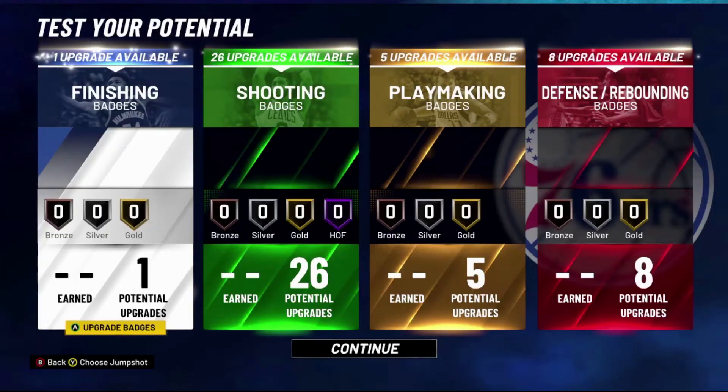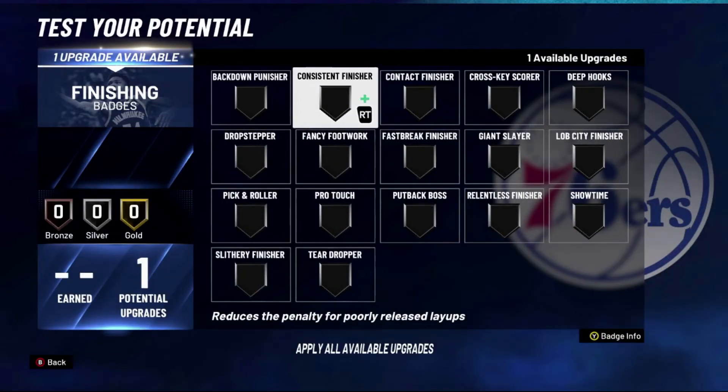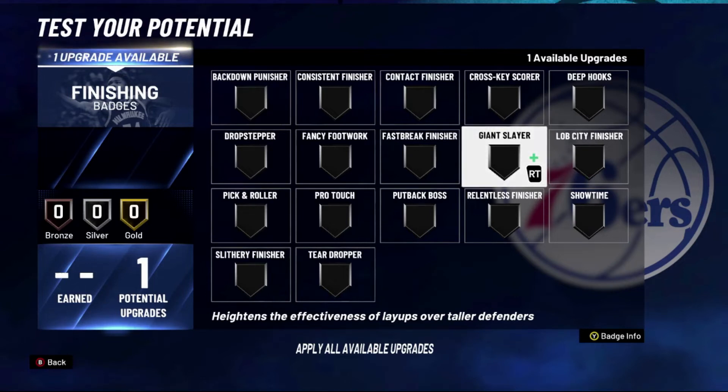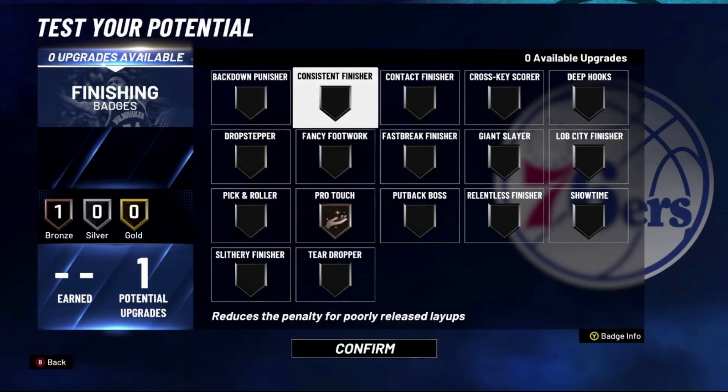For the badges on this build, my suggestion for your one finishing badge would be Pro Touch. Don't put Giant Slayer on because most centers in this game are about the same size as this stretch four — most people are making 6'8" or 6'9" centers. So Giant Slayer is not gonna help this build. Go with Pro Touch, or maybe Consistent Finisher if you're not good at timing your layups.